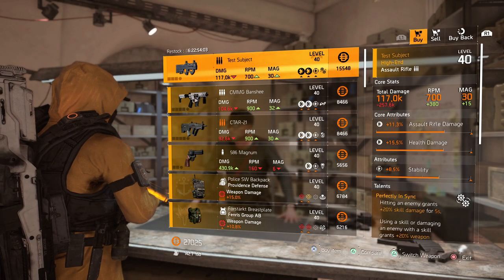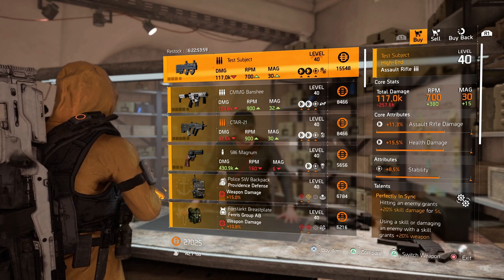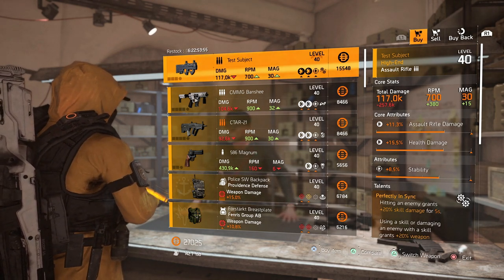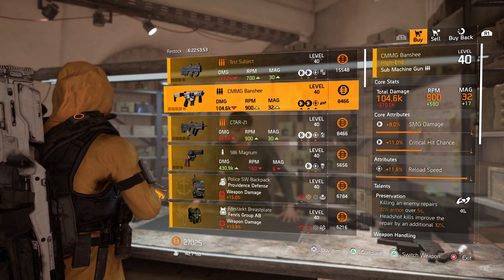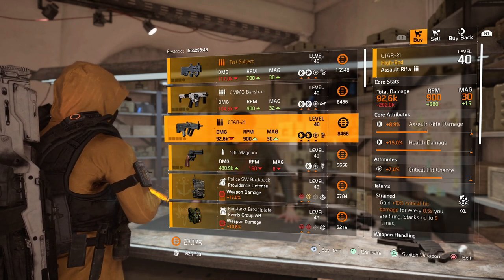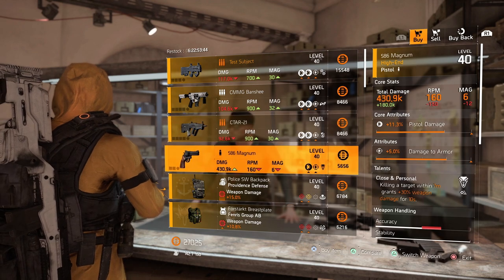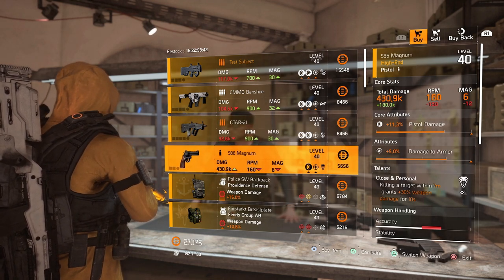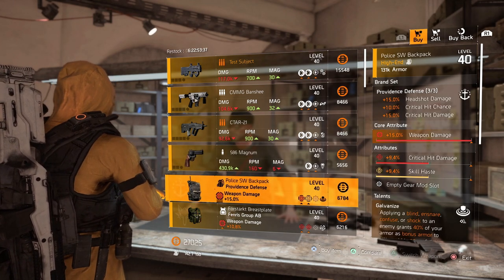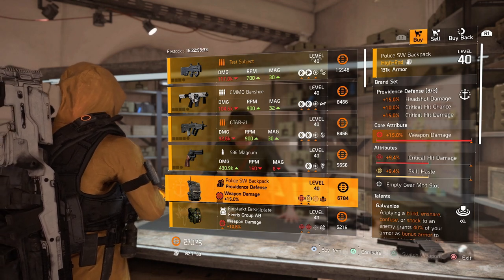Starting with the base of operations: you've got the Test Subject on sale this week with assault rifle damage, health damage, stability, and Perfectly In Sync. There's a Banshee SMG with SMG damage, critical hit chance, reload speed, and Preservation. A Sitar with assault rifle damage, health damage, critical hit chance, and Strained. A Magnum 586 with pistol damage, damage to armor, and Close and Personal. There's a Providence backpack with weapon damage and critical hit damage, but then it's skill haste and Galvanize, so that kind of ruins it.